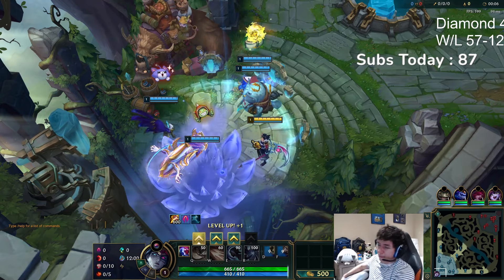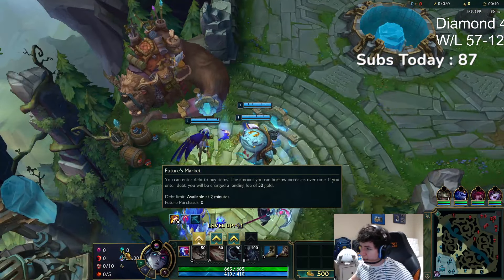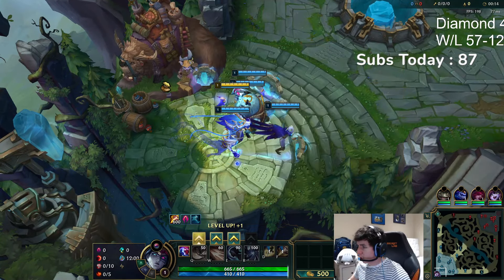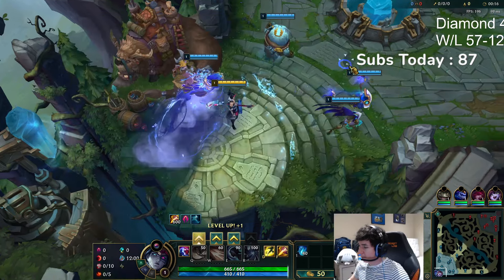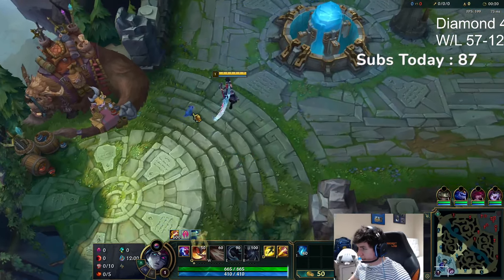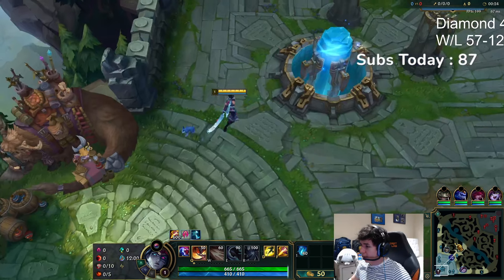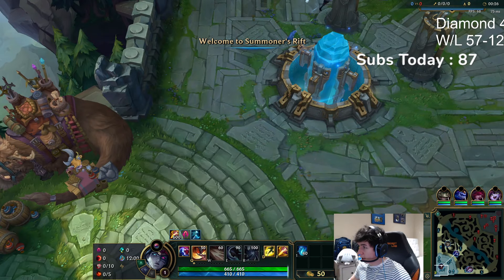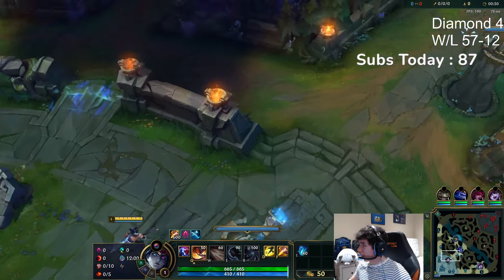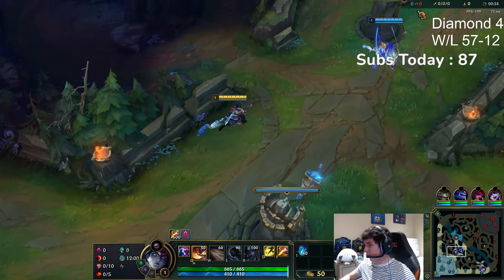All right, back with another game. We're gonna be doing Hubris. We're running Relentless Hunter because we're not gonna need Cosmic or Treasure Hunter. Hubris is very snowball-y and it works very well for players looking for a stronger early game and a little bit extra clear speed.